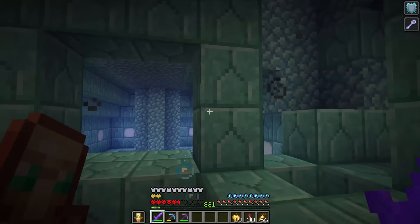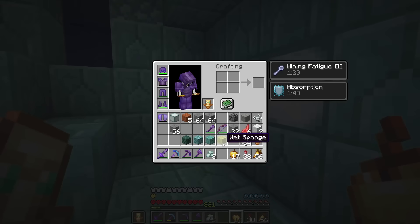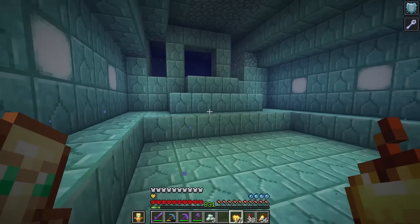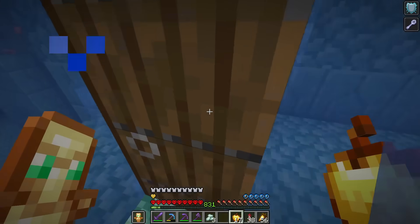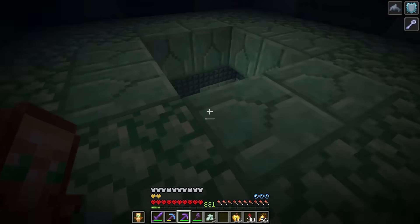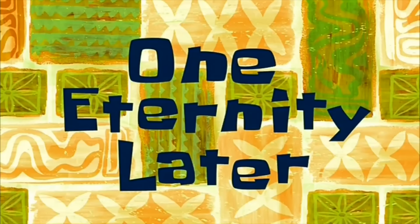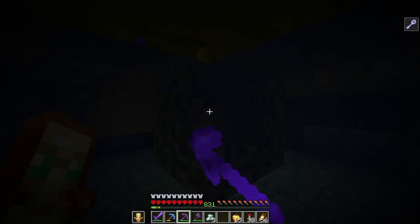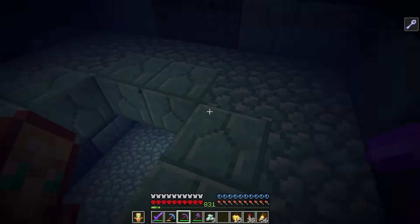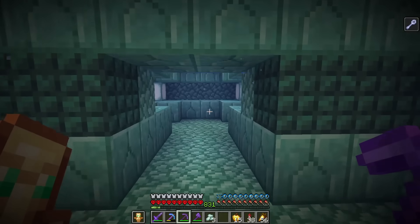There's another elder guardian there. We don't want mining fatigue anymore, we just want the blocks. Wait, we got a wet sponge. I didn't know they could drop sponge - maybe we could just kill another elder guardian. This is a netherite efficiency five pickaxe and it's taken this long. One eternity later - we have two sponge, and that's all of the ocean monument complete.